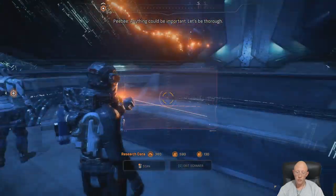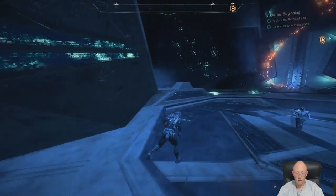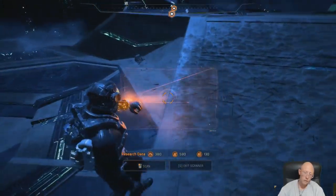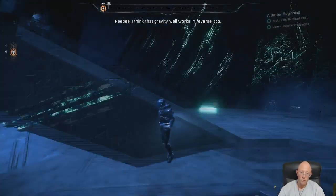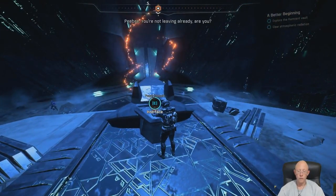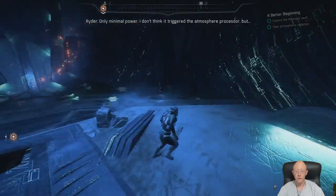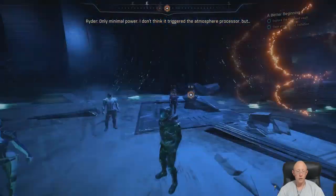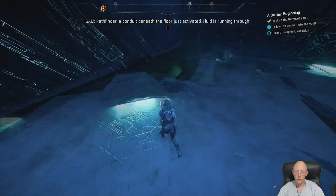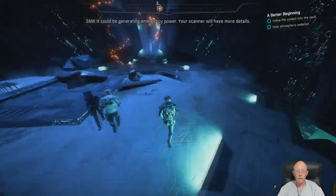Anything could be important — let's be thorough. I think that gravity well works on land too, so we have a way out. Not until we find those processor controls. Only minimal power — I don't think it triggered the atmosphere processor. A conduit beneath the floor just activated; fluid is running through it. It could be generating emergency power. Your scanner will have more details.